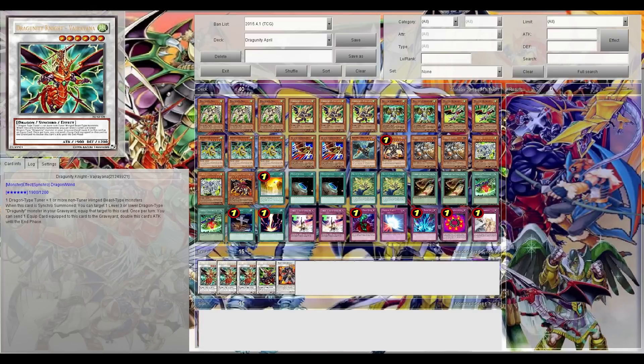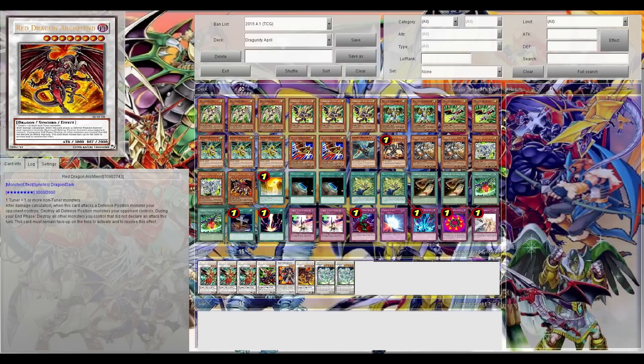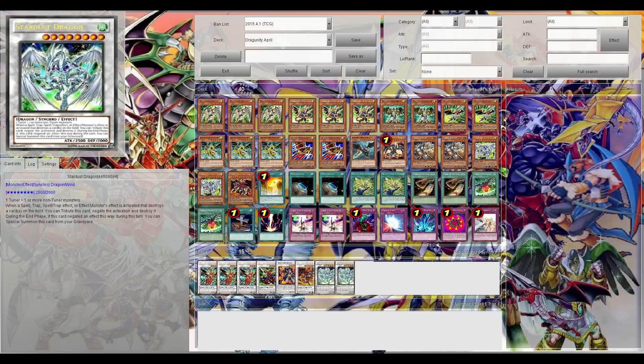For the Synchro lineup, at Level 6 I play three Dragunity Knight Vajrayana, one Gaia Knight the Force of Earth, and one Goyo Guardian. For Level 8, I play one Red Dragon Archfiend and two Stardust Dragons. If you can pull off a Stardust Dragon Assault Mode and create another Stardust — even if it's not Assault Mode — you actually have two negators: one negates destruction, and the other negates everything except Special Summons.